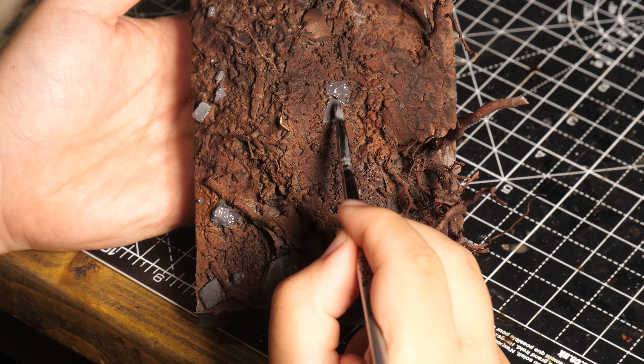I then base coated most of the stones in dark grey with some light grey highlights wet blended in. Later on I added contrast paints to give them all a uniform appearance. I then painted all the roots and parts of the bark in a nice creamy beige colour. After that, I added multiple washes all across the diorama to add some diversity to the ground, adding different colours like browns, yellows, and a little bit of green.